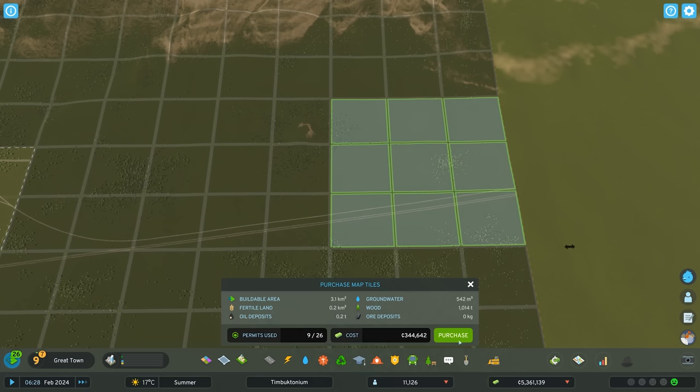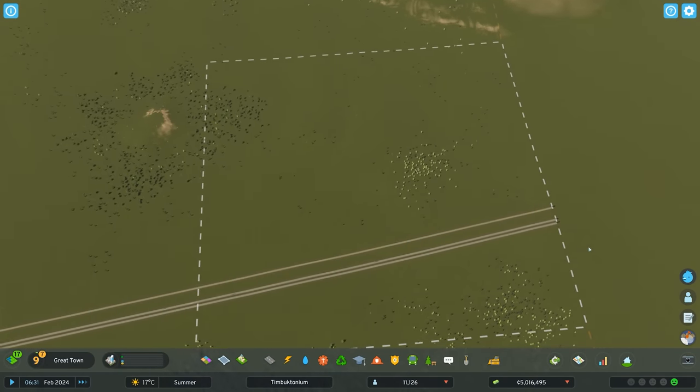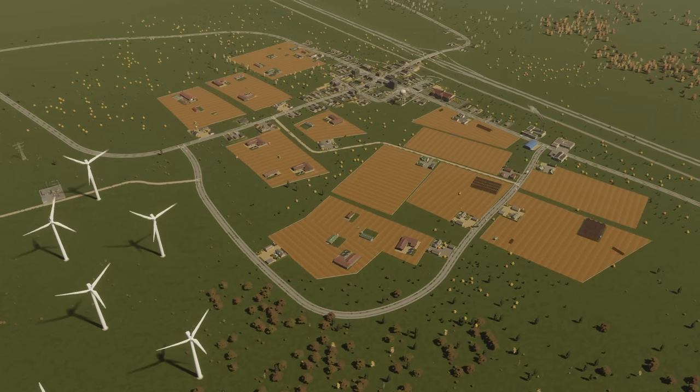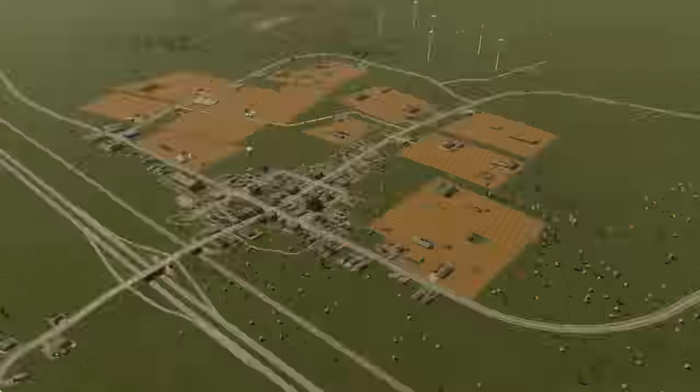you're able to purchase tiles anywhere on your map to give you access to your desired resource. This is a good opportunity to build new satellite towns on the outskirts of your map which are based around the specialized industry in the area.